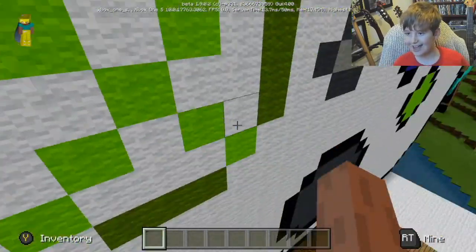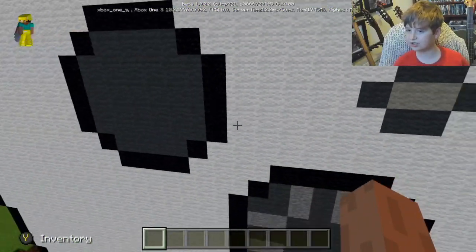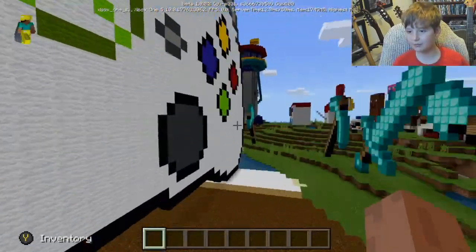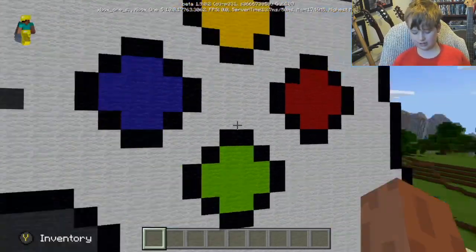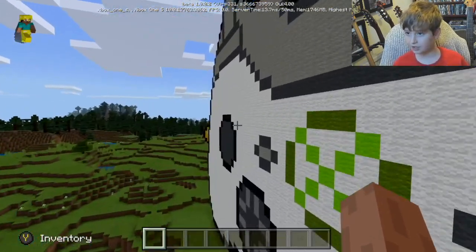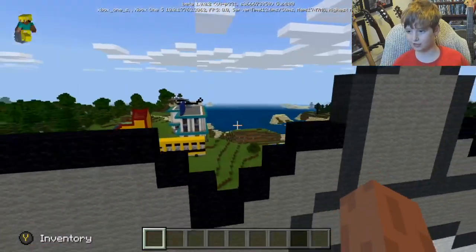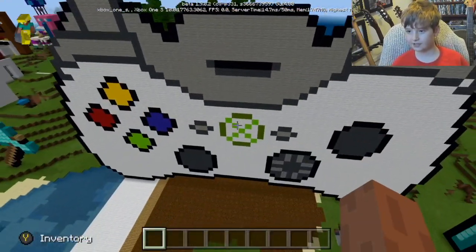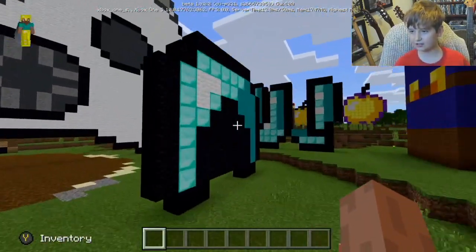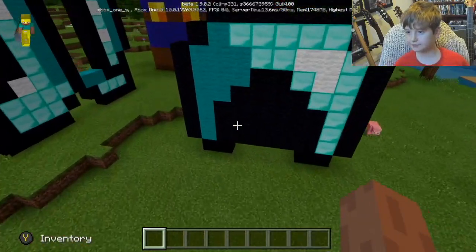We've got an X sign like I'm using right now, we've got buttons, a joy-con thing, we've got a plus sign, we've got the Y, X, A, and B buttons. We've also got the trigger things or whatever you want to call them. It looks kind of good.